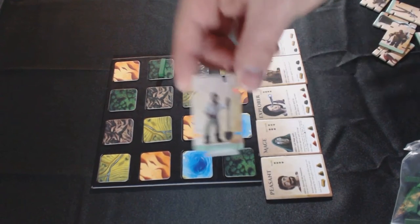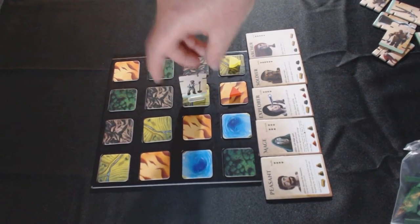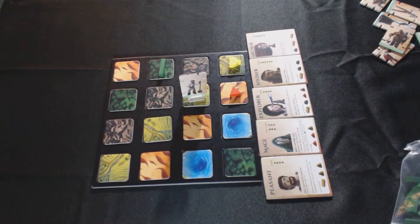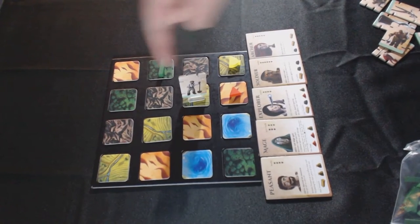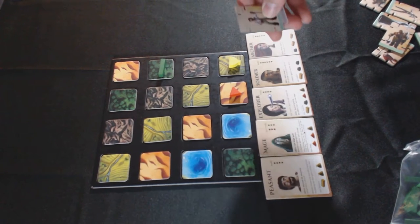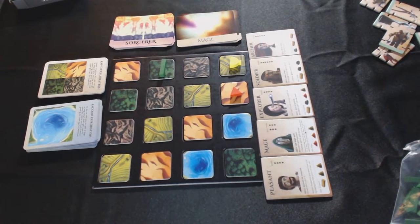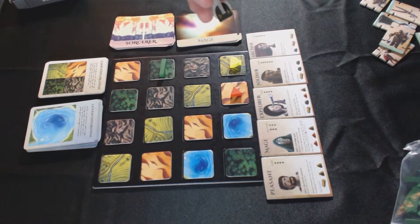The peasant's piece looks like this — this is actually what sits on the board, so let's put him there. There are different slots around the piece for different things, and there are different things you can put in there.